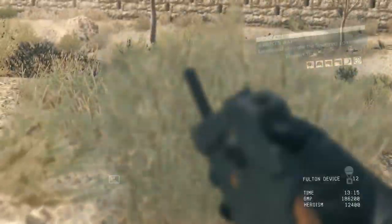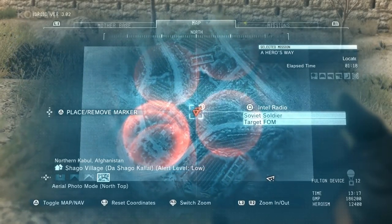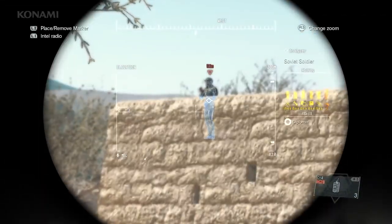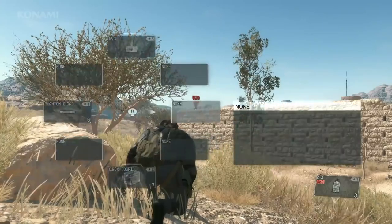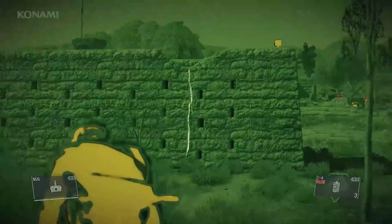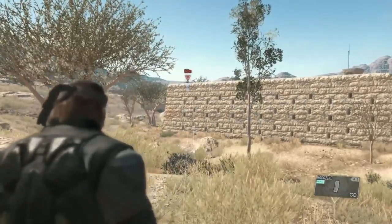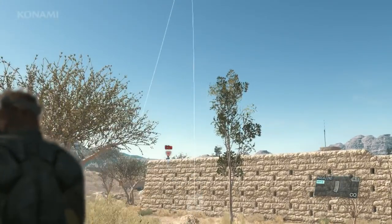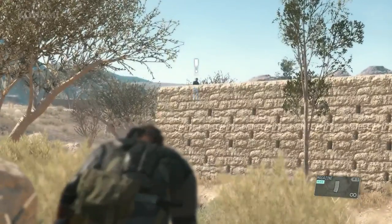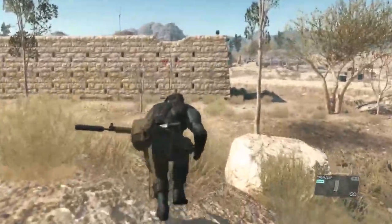Here we are at our outpost. There's a guard here, but as you may have noticed on the way in, there's a crack in the wall which we can use to climb. With night vision goggles you can see it more clearly. But first let's cause a distraction and get this guy out of our way. He heard a noise and will go to check it out, so while he's busy, we'll go ahead and climb on in.